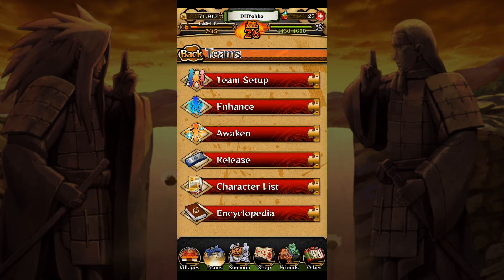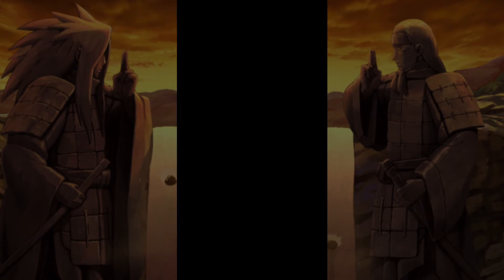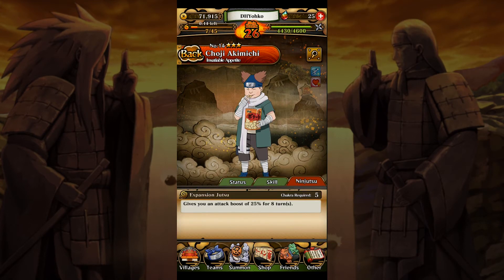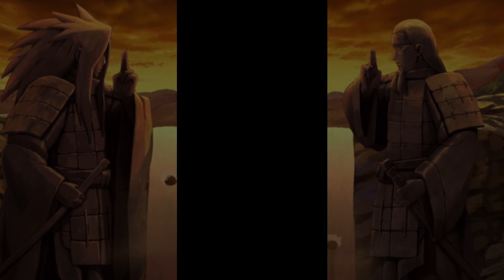We also have Encyclopedia, which has notes on every single character you have or have played with - either you own it or one of your friends or allies has it - and you can click on characters to see their stats, skills, and ultimate ability. In skills you'll see what's called a field skill and a buddy skill. Field skills have an AoE around them, and whenever an ally gets within that area they get the benefit of that skill, depending on how far or close they are. I'll explain buddy skill once we get to team composition.